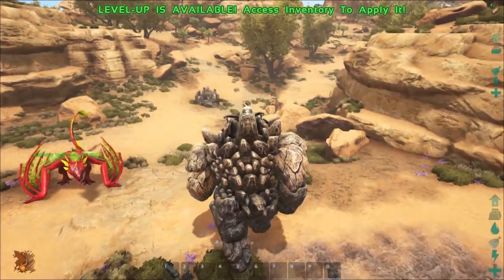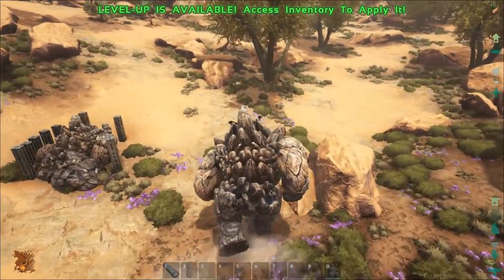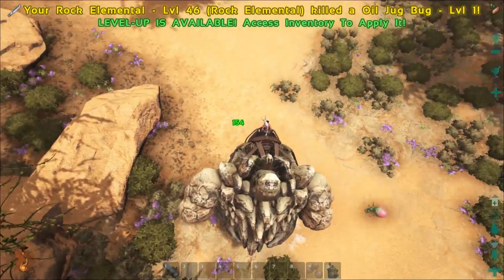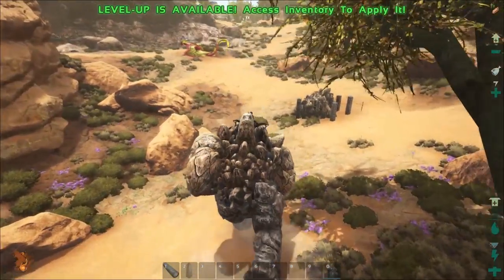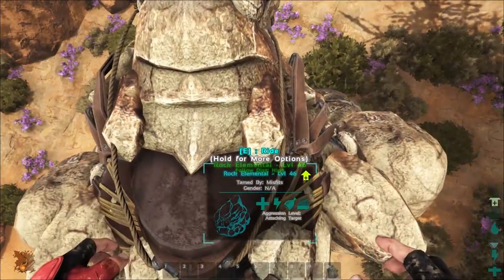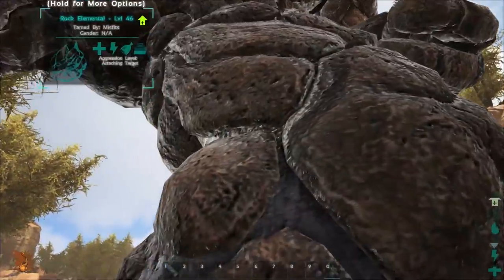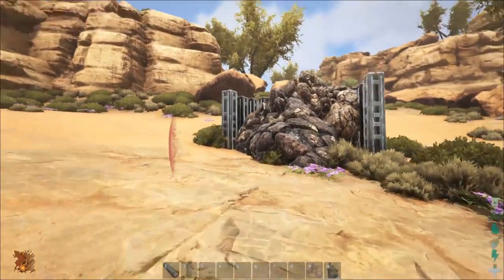I guess it won't hurt the pillar because it's mine — that makes sense. Let's go ahead and find something to kill. Oh, I see something over there — this bug is going down. 154 damage! Look at him go. Pretty cool — they're definitely awesome looking. I believe we can turn them back into rock using the disguise. He didn't do it — oh there he goes. If I hit follow he immediately pops out.